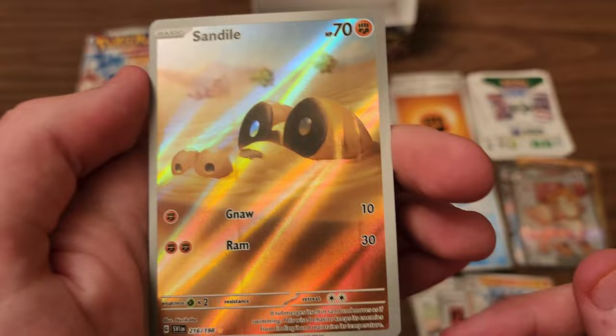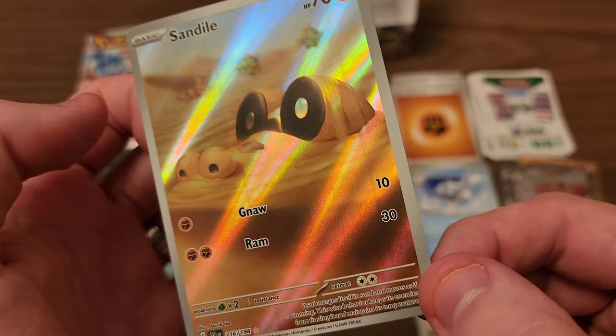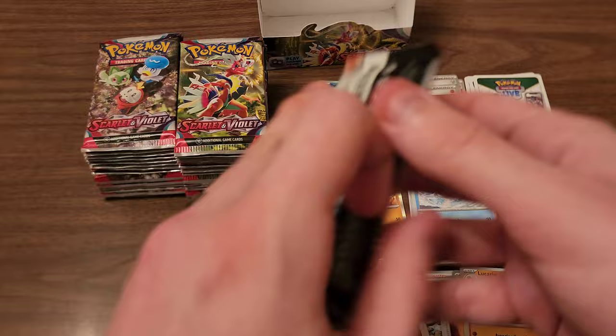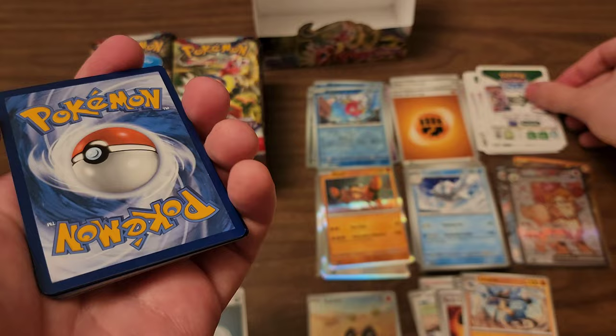It looks like you can see the print lines both in the recording and in person — that's very interesting. You can kind of see right through there, there's a print line and one underneath that is kind of like an underline. I don't know if that's a defect or if that's just the way the card is. While I've got the recording going, might as well rip into another pack here — of course, we'll sleeve our valuables out of that pack when the recording is stopped.